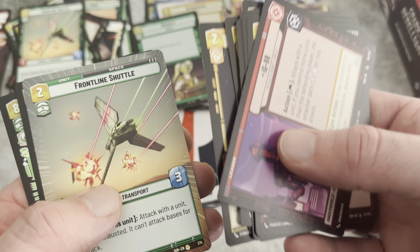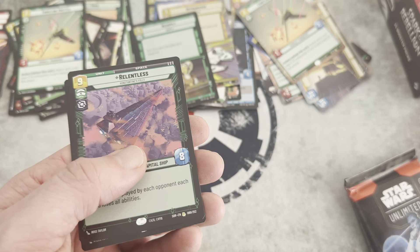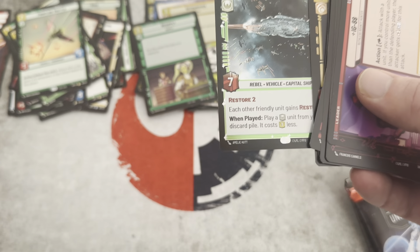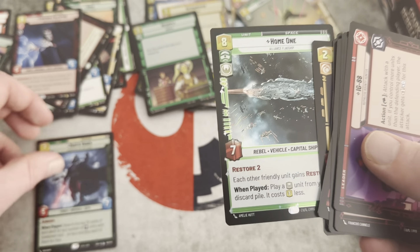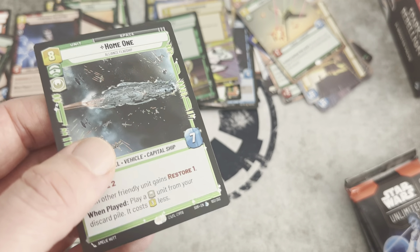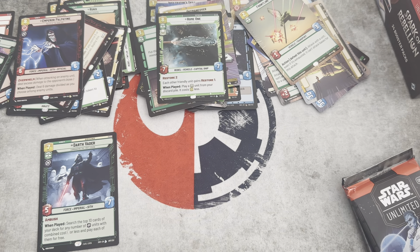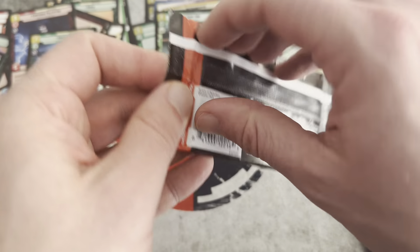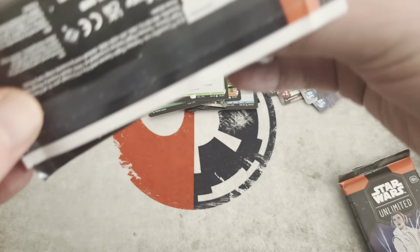We just got Frontline Shuttle in Rare, and now we've got it in Borderless. Relentless is our Rare — which is a Star Destroyer. And wow — we got a Foil Legendary Home 1 in our Foil slot! That is pretty cool. That brings our Legendary count up to about three for this box. Would love the Hyperspace treatment there, but so it goes — we are happy with that.